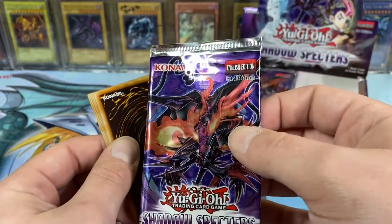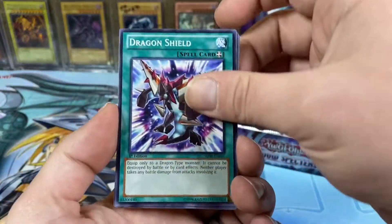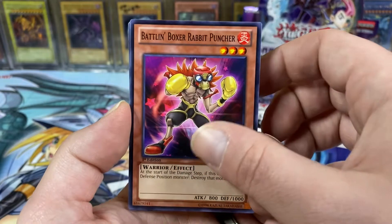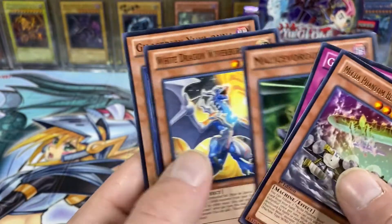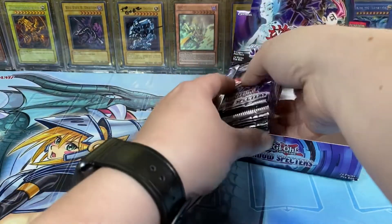Another Wyvern Buster. We have that and Number 64 Ronin Raccoon — those are like the two best rares in the set. The Raccoon one is almost $3, which is ridiculous for a rare. Battling Boxer Rabbit Puncher, Mecha Phantom Beast Cal Griffin, and Ghost Trick Scare. Another fork. Right side of the box down.